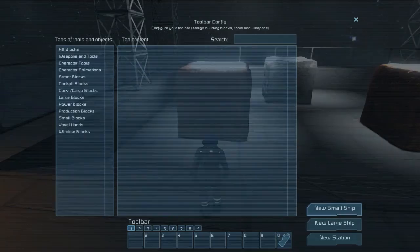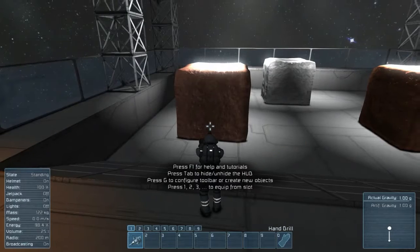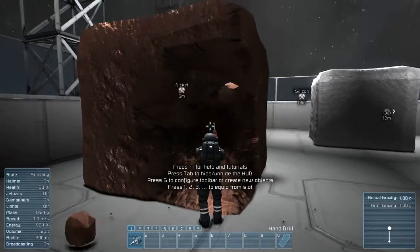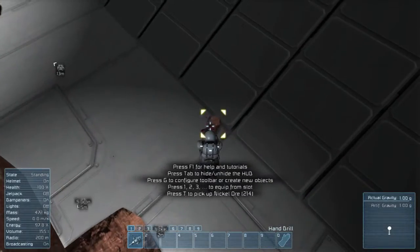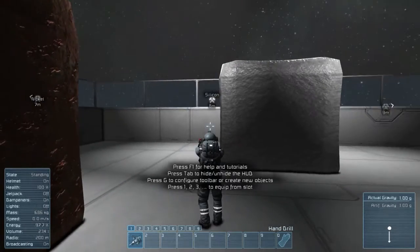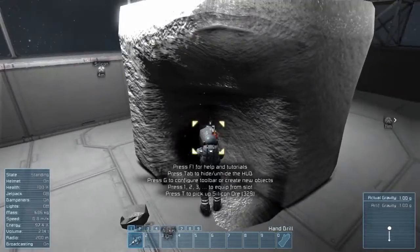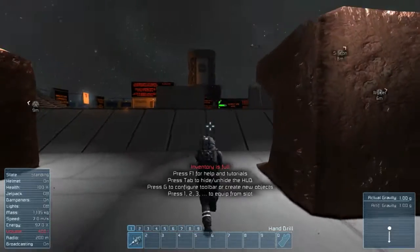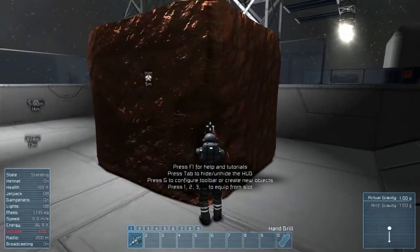All right, let's go over here and drill some stuff. Some nickel. And you can see while holding the drill, it tells us what kind of ore it is nearby. There's all kinds of ores in the different asteroids. Didn't even get some iron — just go and drill it at least.